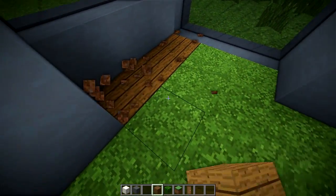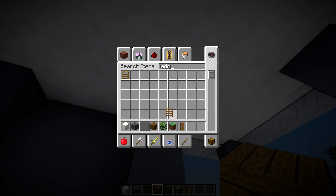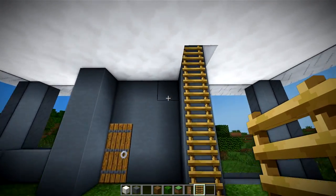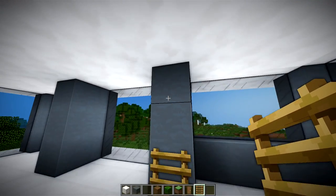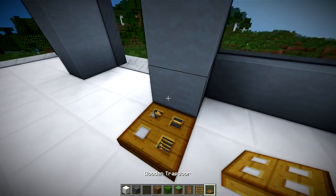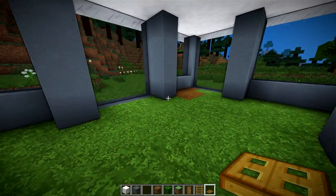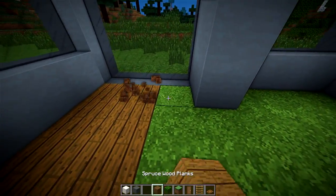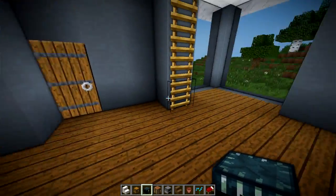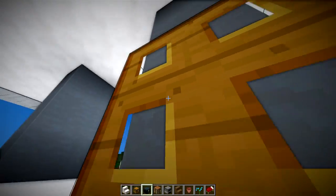We're going to fill in the bottom floor with spruce wood. The second floor is going to have to be done the same way. We're going to take a ladder — I know it's not the fanciest way to get up and down, but building a staircase in here would just be a pain. So we're just going to do a ladder with a trapdoor at the top.